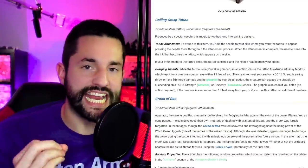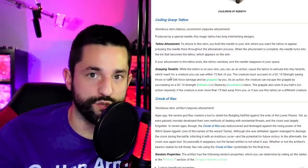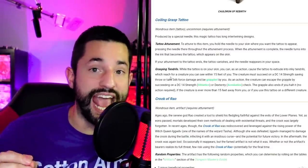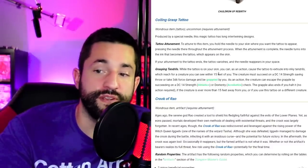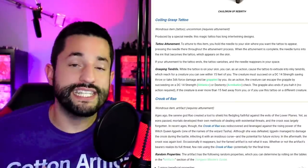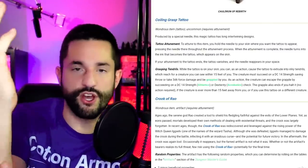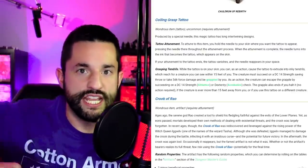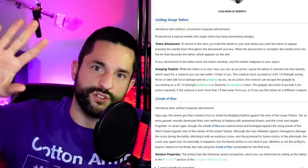Coiling Grasp Tattoo is exactly the type of tattoo I would implement at my game table. You get grasping tendrils — a passive effect that extends your grapple range — and as an action any creature within 15 feet must make a Strength saving throw or take force damage and become grappled. I just picture these tattoos on their forearms as squid tentacles that actually come to life and grapple enemies.